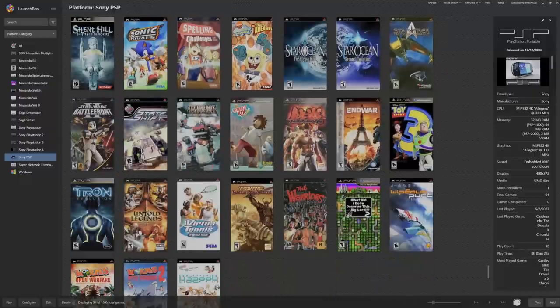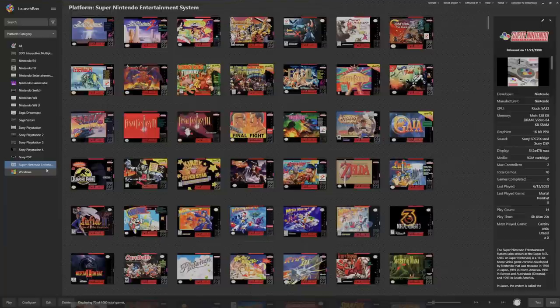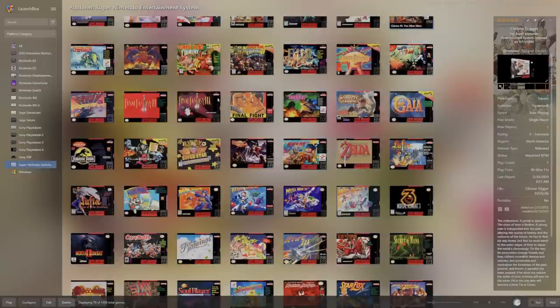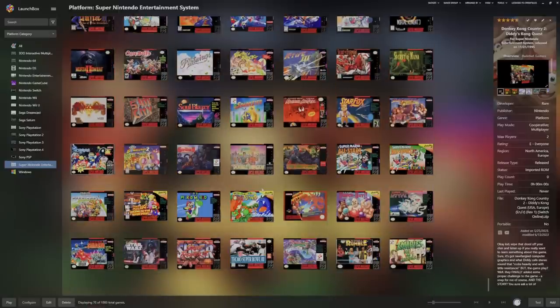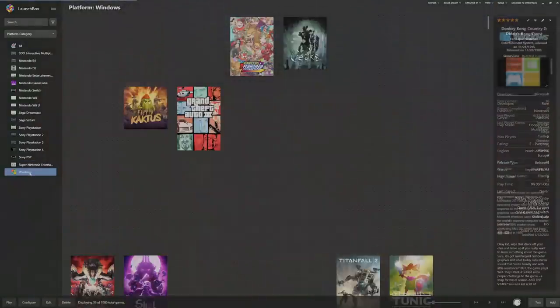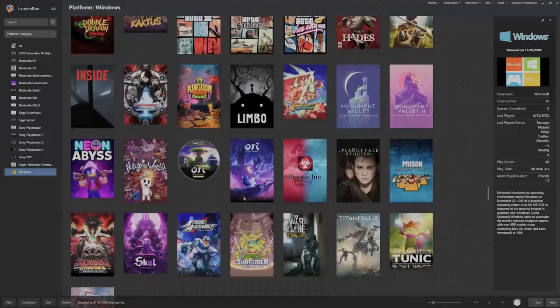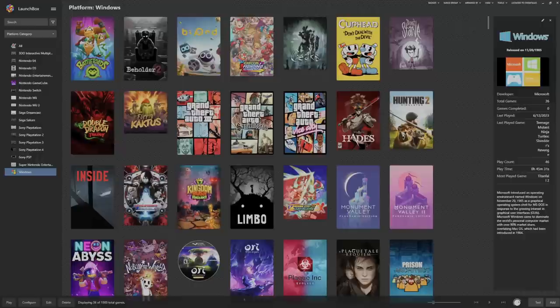SNES or Super Nintendo: these are tiny files - I wish they just gave you all 700 or whatever SNES games, but there are only 70 here. They did give you Zelda, Chrono Trigger, Contra, Donkey Kong - though not number three - SimCity, Mario Kart, Mario RPG, All Stars, Yoshi's Island, Street Fighter 2 Turbo, Killer Instinct, Jurassic Park. Windows games are also included - something you probably weren't expecting. You've got Battle Toad and Cuphead. I played both Ninja Turtles and Titanfall 2 and they both ran well.